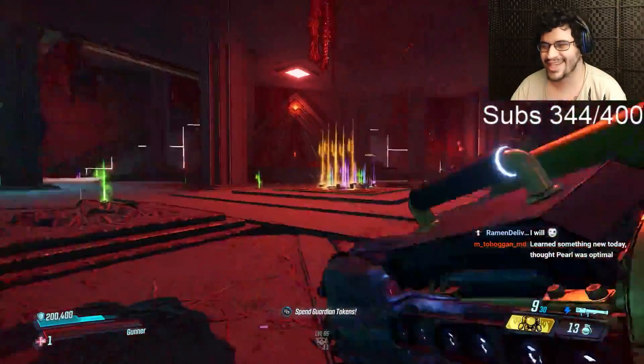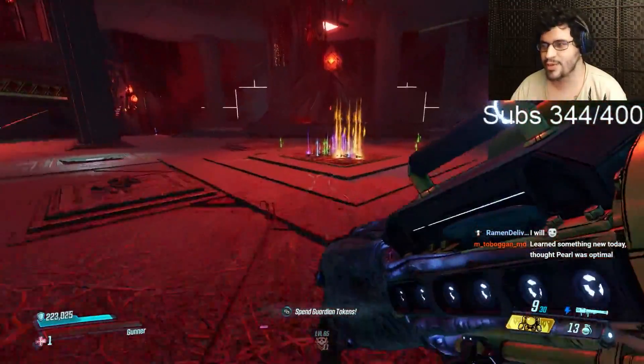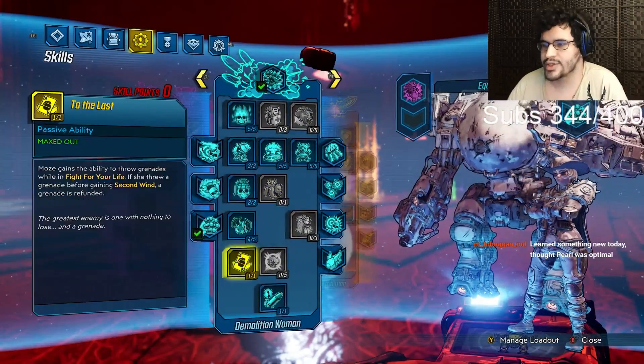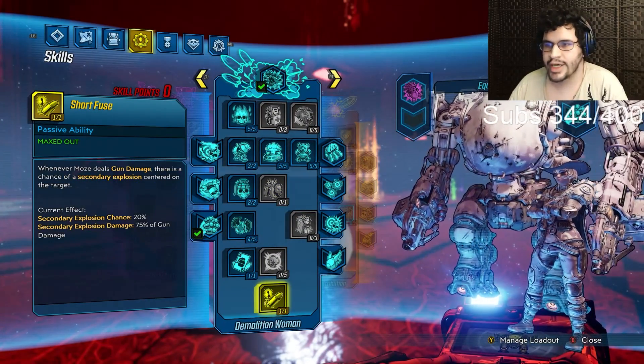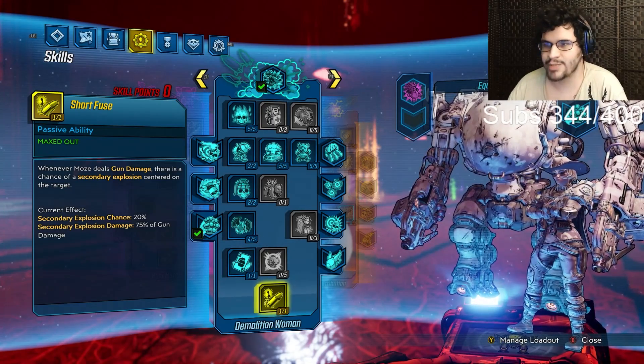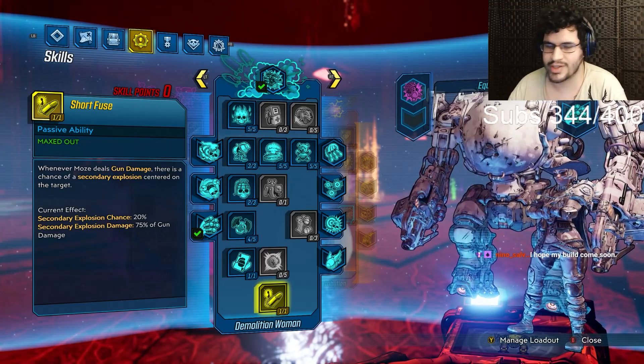We're going to do Bear Fist Moze. I thought the Pearl was optimal — the reason why AoE is better on Moze is only if you take Short Fuse. Short Fuse creates a secondary explosion that double dips, so it gets that splash bonus twice. And because this skill gets Mayhem scaling, it's just ten times better.